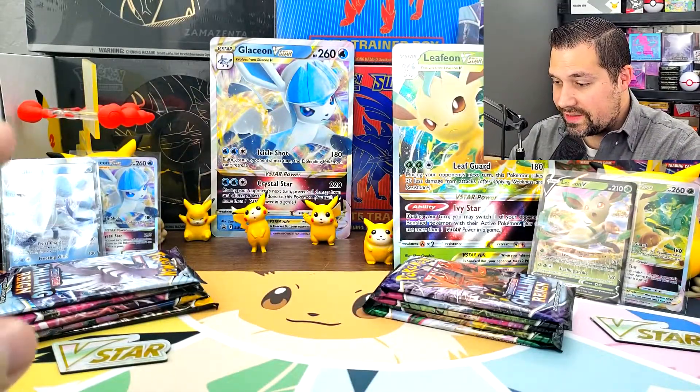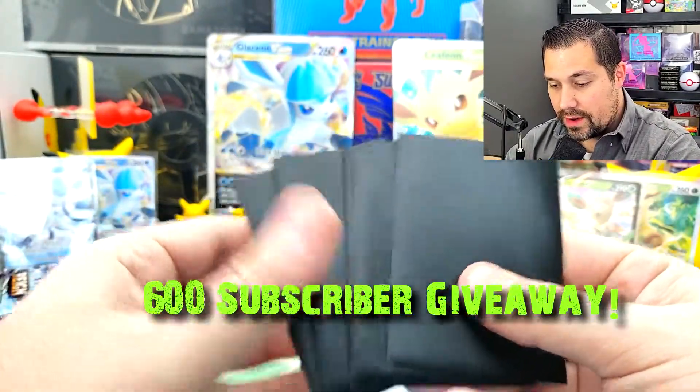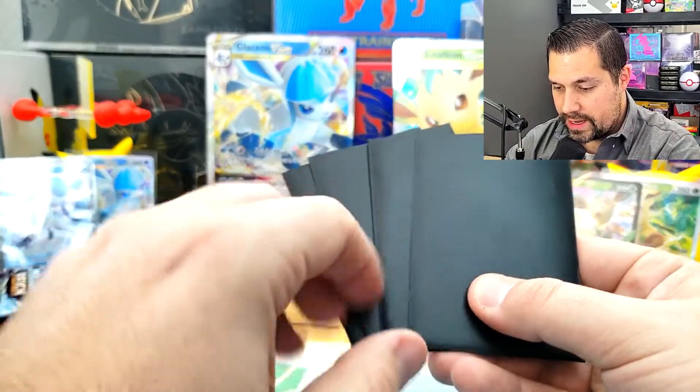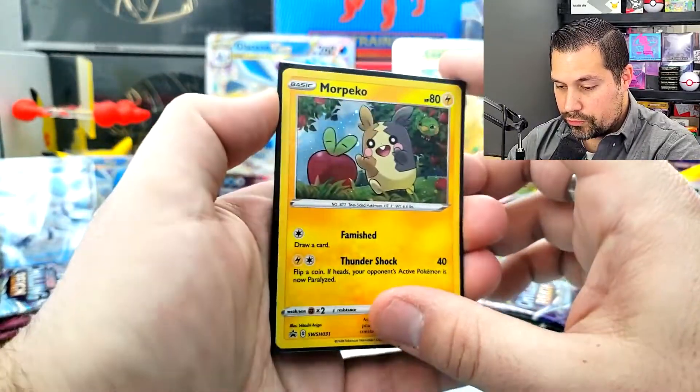We got everything opened up here. We're going to take a look at that in a second. What I want to do is also announce a small little giveaway here. I decided just at 600 subscribers, I want to do another little giveaway. So we have these — it's a little set of four cards here, a holo promo of Morpeko.